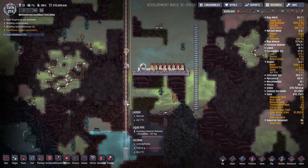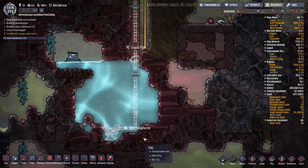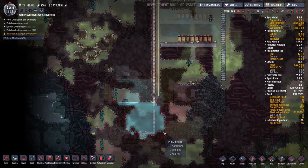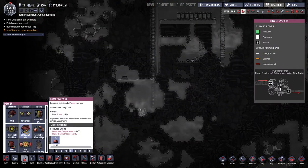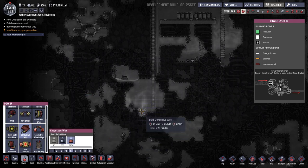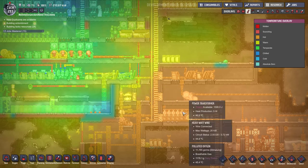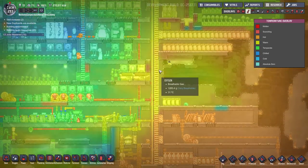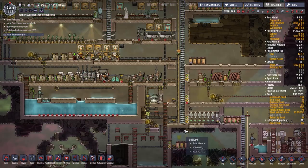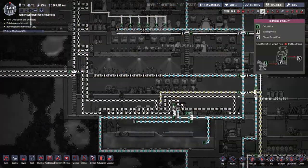With the exosuit, the duplicants are shielded from the scalding hot water — FDR is down in the water, safe within his suit with his big domed head. Let's get some power down here using conductive wires; we've been refining a ton of iron, we have about five thousand kilograms of refined iron. We also need some more cooling down here — when duplicants come down to get into exosuits, they get hot and unhappy. So we'll expand our cooling system and turn it off to drain it out so we can make some expansions once those pipes are cleared.